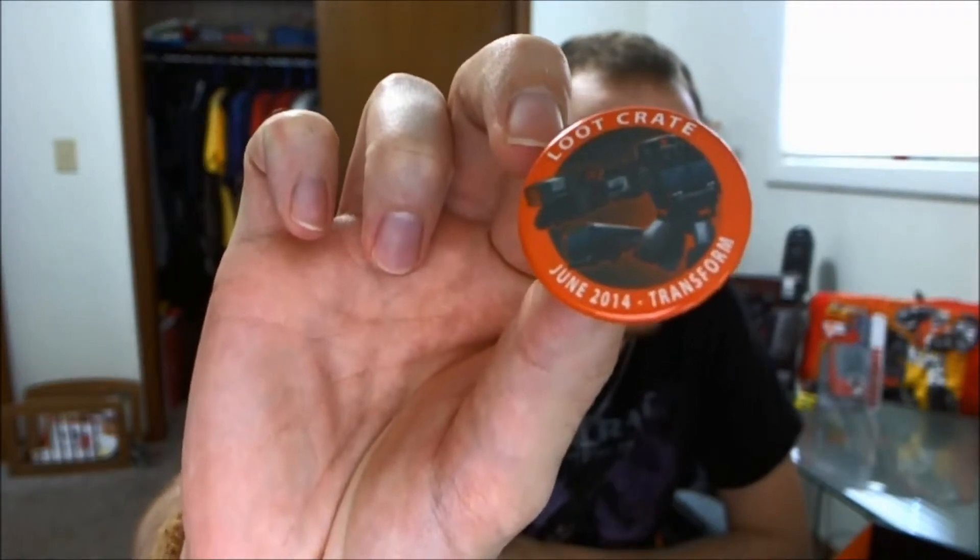Of course we get a button that I just dropped back in the box — right there. It'll focus once I put it in front of my face. Loot Crate Transform. And they give me some of the things that I'm not a big fan of, which is stickers. It's not that the stickers themselves I'm not a fan of — I just will never peel them off and put them on anything. I've mentioned this before. I just cannot get myself to tear them off and put them on something, and then for some reason that thing goes away. I just have a hard time sticking stickers on stuff.